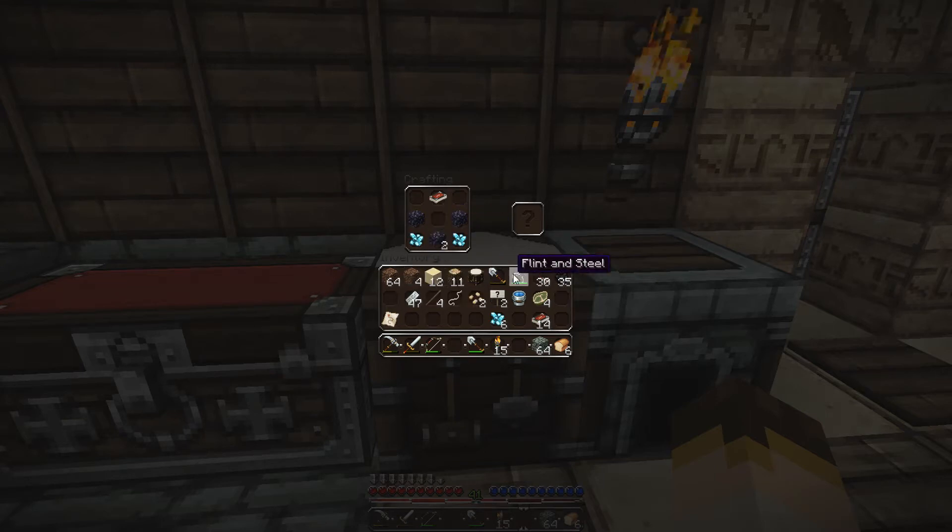How in the heck do you make a frickin' enchantment table? The bottom row is all obsidian. Then it goes diamond, obsidian, diamond. Then a book in the middle. Pretty sure that's how it goes.